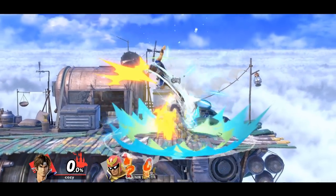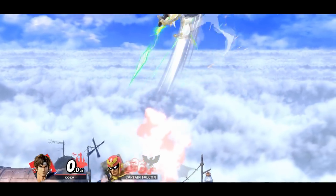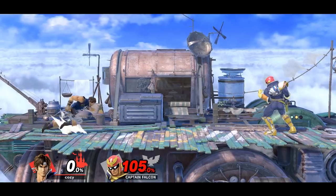Simon and Richter have a pretty cool kill confirm, which involves them using down air to launch themselves at the opponent, and then using up B to finish them off.